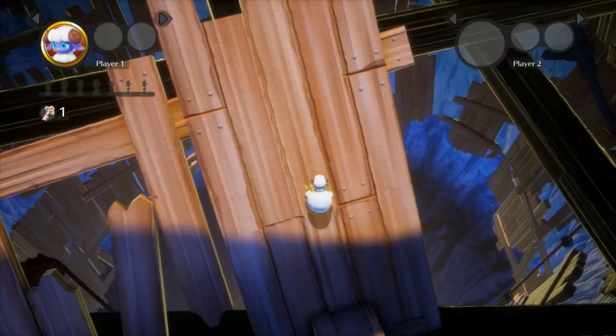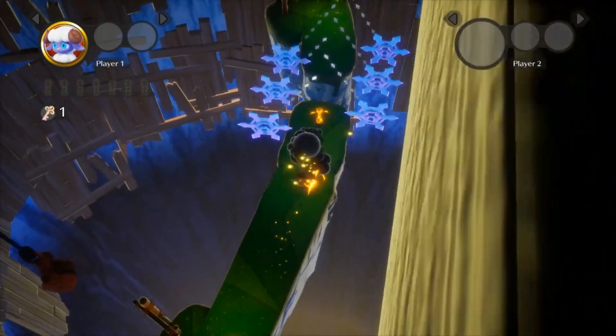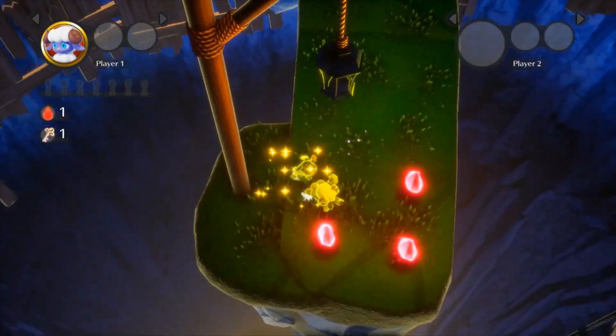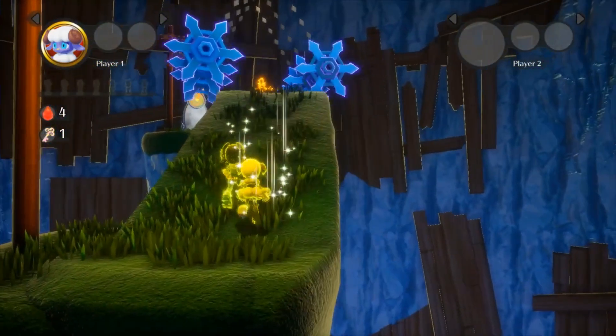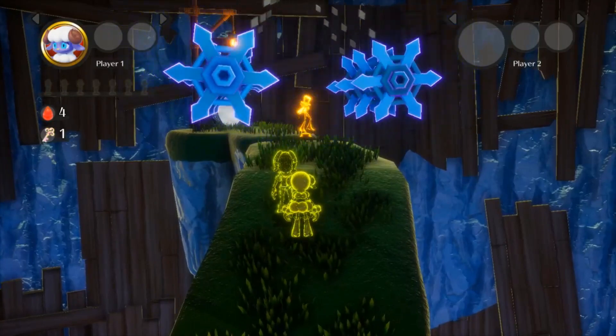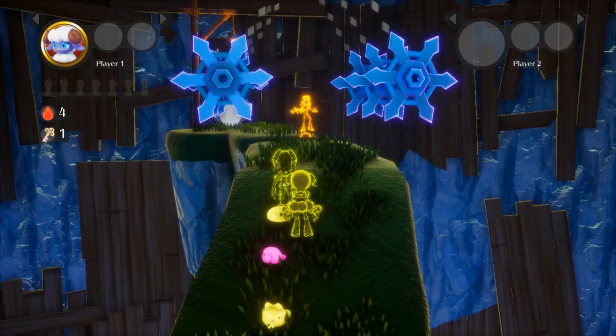All right, here we are guys. The first thing you'll notice is the area — the skybox is going to spawn in. Try to aim yourself to land right here onto these red drops. This wasn't meant to be flown to like this. There are these pendulums that are meant to be really fast.